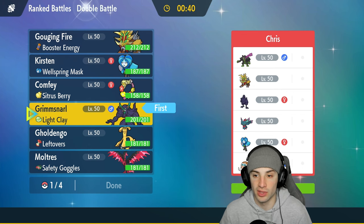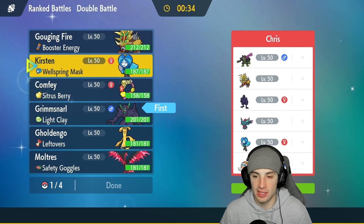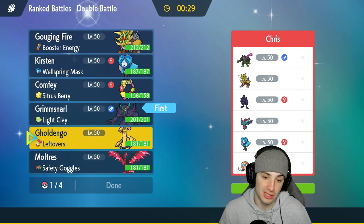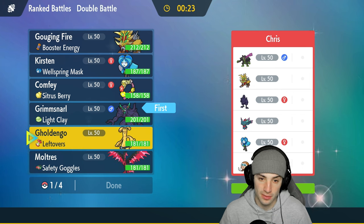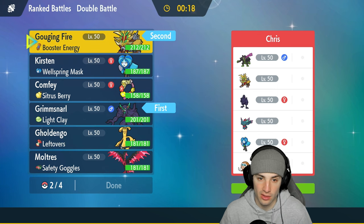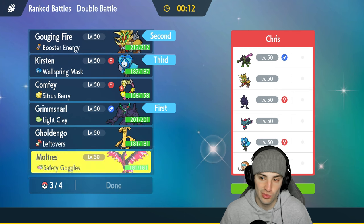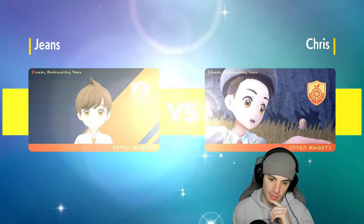Or I could set up Screens — I really like Screens here. Going with Grimmsnarl as lead. For the second lead spot, I'd rather go with a setup Pokemon like Goldenglow or Moltres. Goldenglow is a better option, but since they might lead Corviknight, I switch to Gouging Fire and Ogre Pon as lead with Moltres in the back.